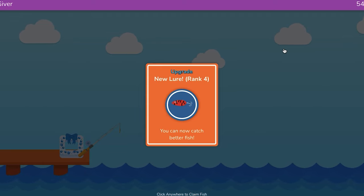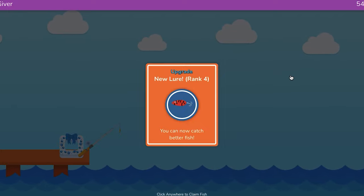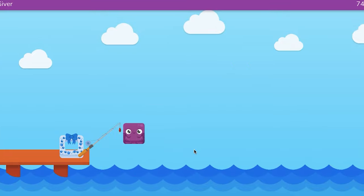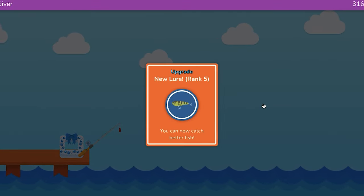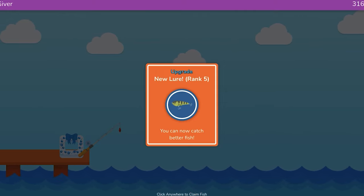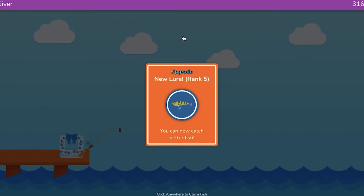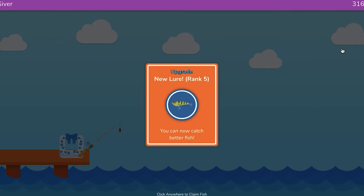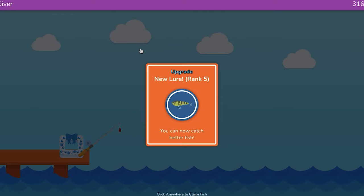The rank four lure is going to give you epics, catch of the days — you're going to get the Megalodon. Then it takes 16 questions to get the rank five lure. So basically you need to get six questions right, then seven or eight, and then it's a race to get those 15 questions. Then it's another giant gap to get the next 16, so getting the rank four and rank five lures is going to be a massive race.